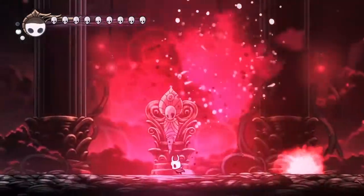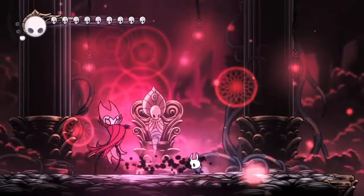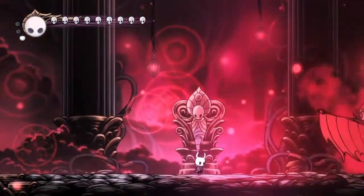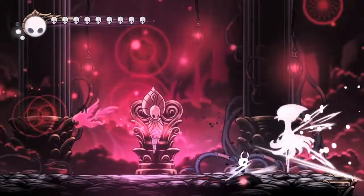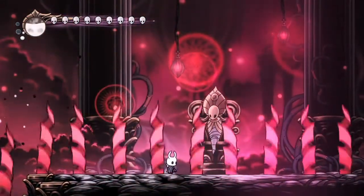Dash through from the fourth one. Dash through, move towards him. Dash through, move towards him. Hit, shadow dash through the third one. Shadow dash through the third one. And if you so wish, use Shade Soul instead.